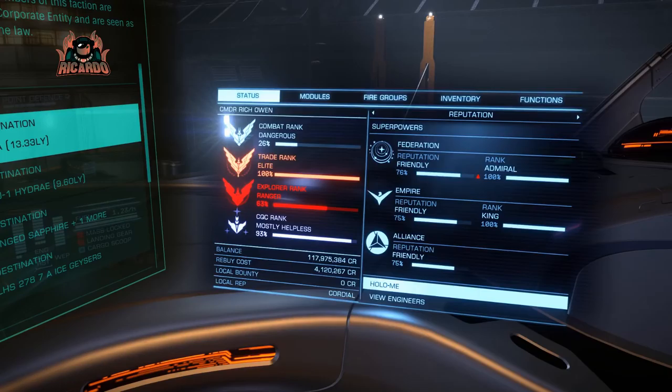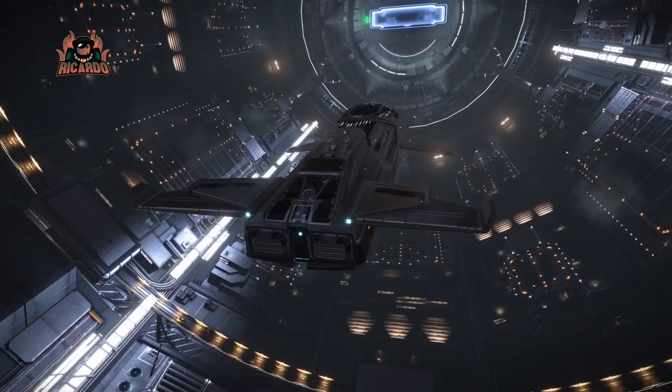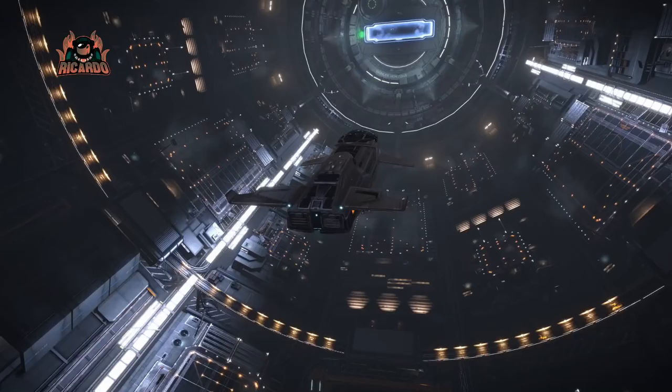I'm now up to 117 million, so that's a profit of around 11.5 million for a run, and it took about 10 minutes. If you apply yourself for an hour doing the board hopping and the like, you're going to get around 50 million credits.